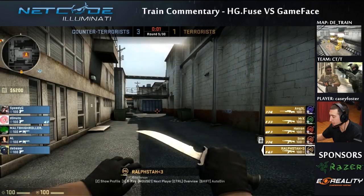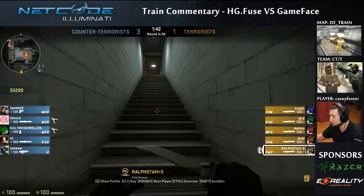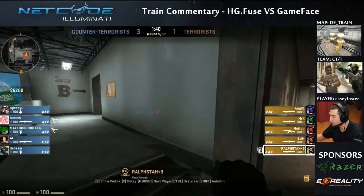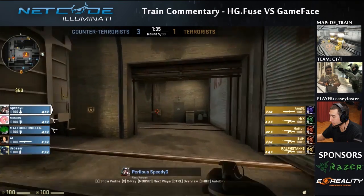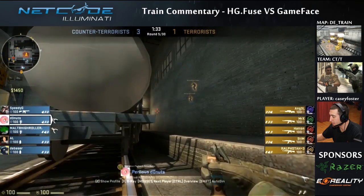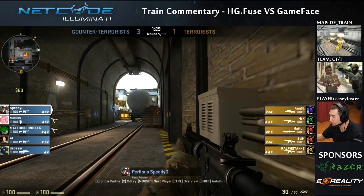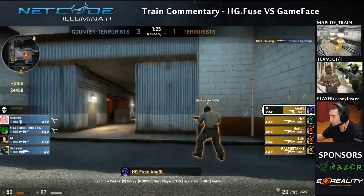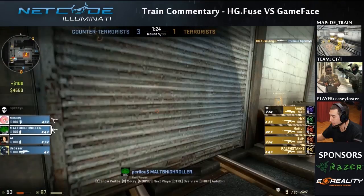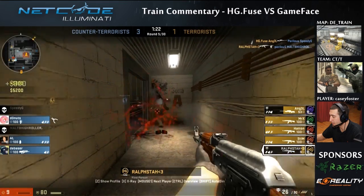That's pretty much what they need to do every round. The CTs are on a full buy again. If HG can play this the same way — just play the pick, work things slow — they'd be able to do pretty well. The guy gets down ladder again, but didn't play inside ladder room that time. He learned his mistake from last round and played the outside of the ladder room.